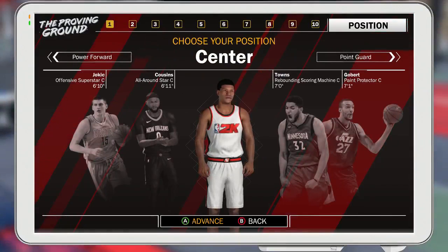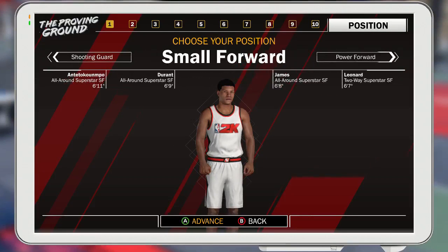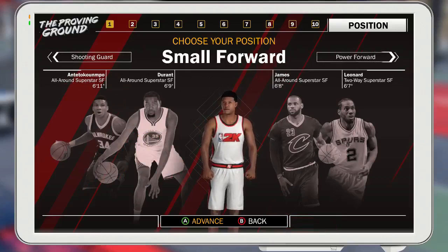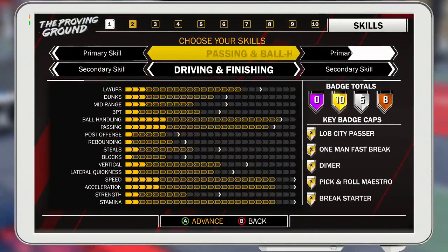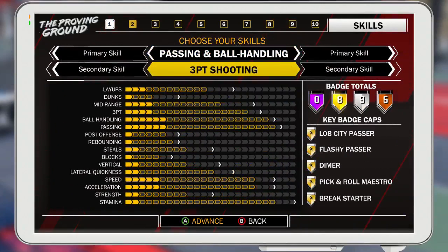You're going to be tall and you're going to be fast. So obviously you're going to choose your position — you're going to be a small forward. Pick the small forward, I'm telling you, that's going to be the way to go. Just follow my steps. What you want to do is choose your skills: you want to be a passing, ball handling, and three-point shooting small forward.